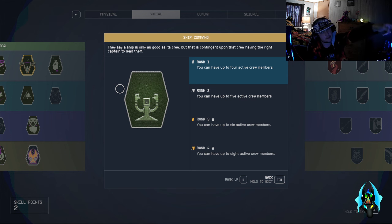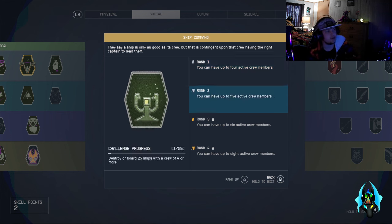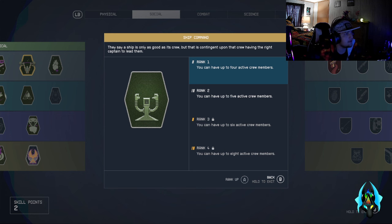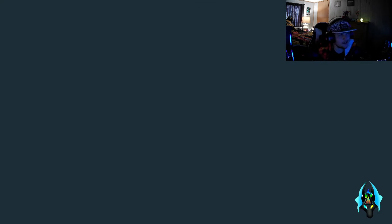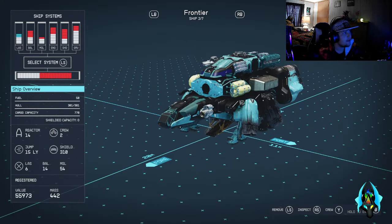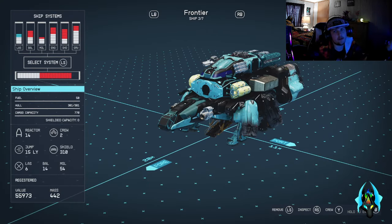In Starfield you have this skill called Ship Command — it is the fourth tier in the Social district of your skill sets. Rank one is going to tell you to board or destroy five ships with a crew of two or more. That seems simple, and that's exactly the amount of crew your Frontier has.